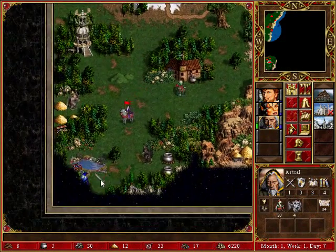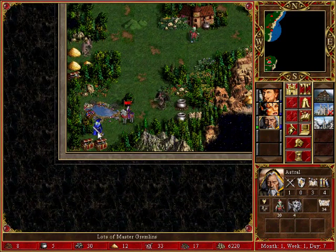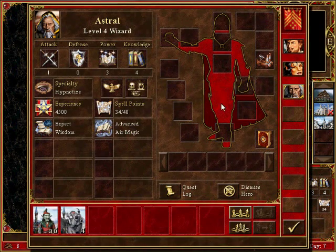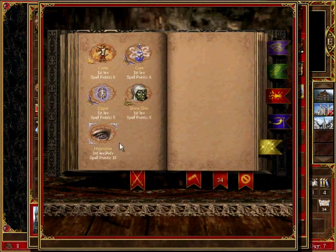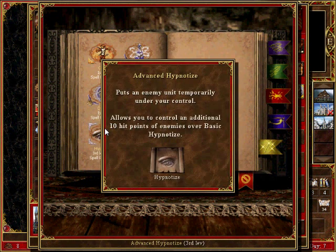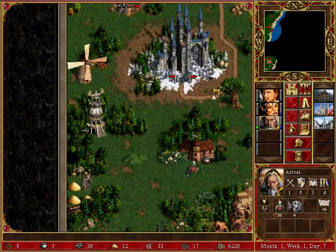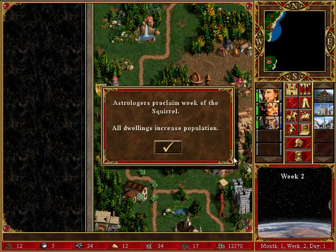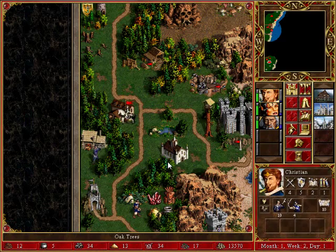Astral. And you don't have any attack spells that actually do damage. You'll hypnotize, but I don't know if you'll be able to hypnotize the Master Gremlins, so we're going to have to get him a level 2 Mage Guild or something. Apparently.